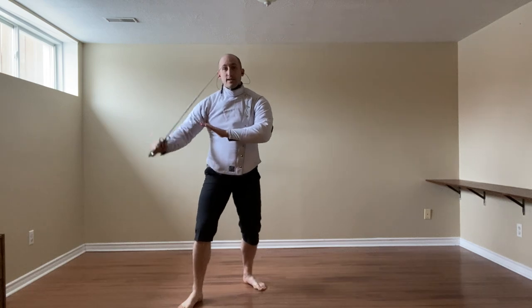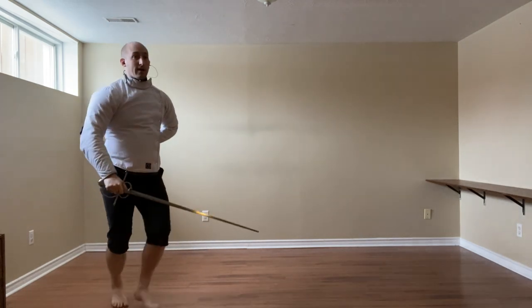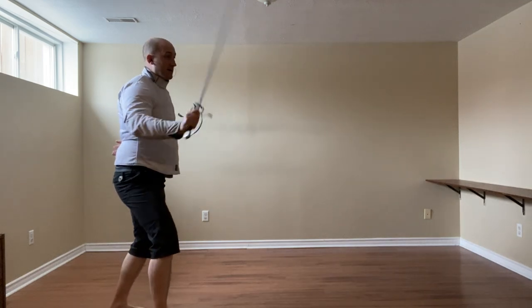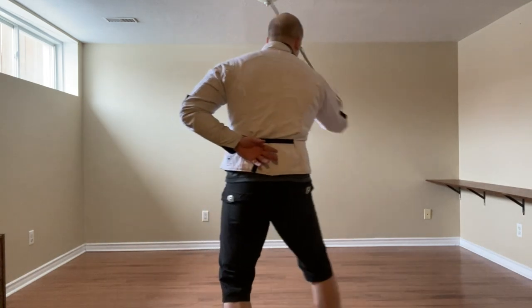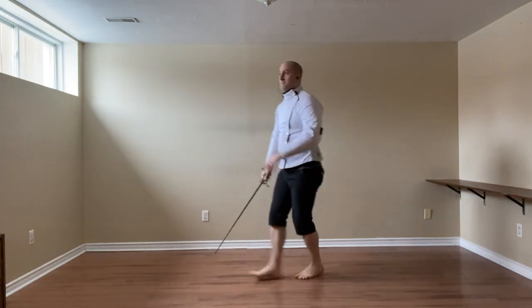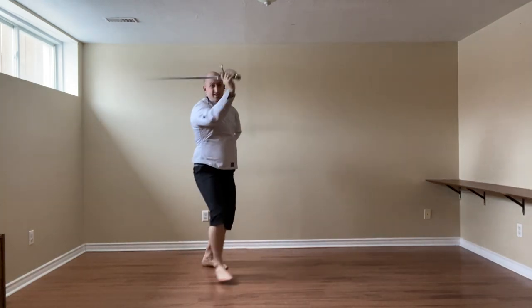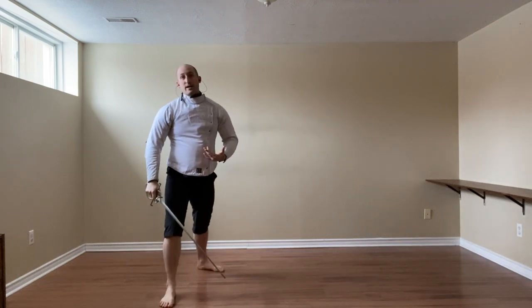Second option: you can use the True Edge by stepping to your inside — beat and thrust, cut. Or if my point is not on, beat, cut, cut with the Tondo, and then cut again. So: beat, cut, and cut, bringing this back to Coda Lunga Stretta.